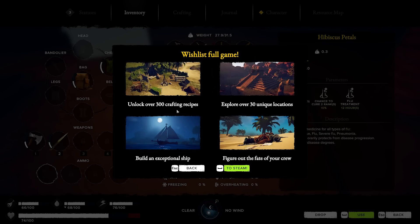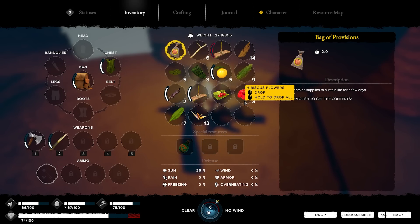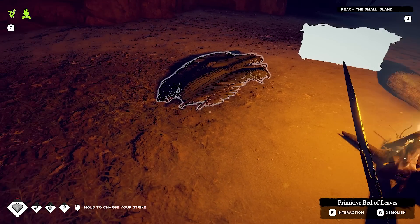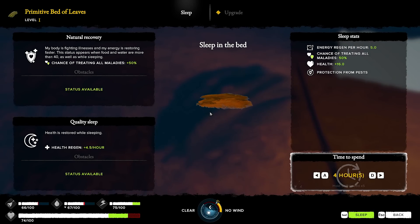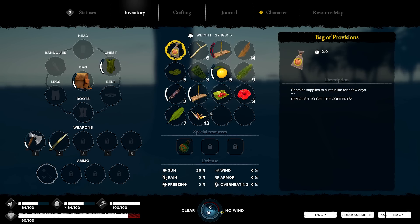Wish list — full game. Over 300 crafting recipes, explore 30 unique locations, build an exceptional ship, figure out your fate with your crew. I think my wish list would be unlock over 300 things. It cured my nose! All right, let's sleep till daytime.